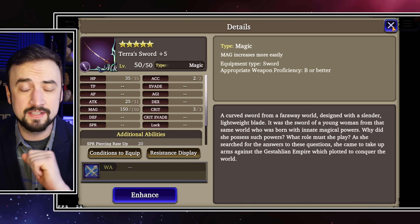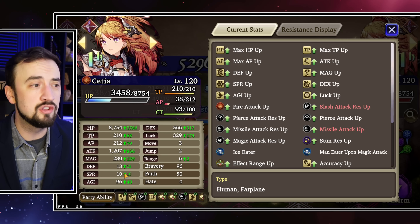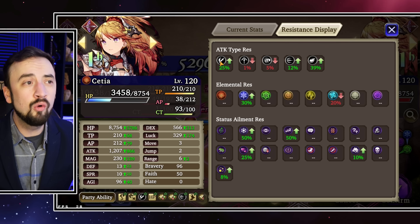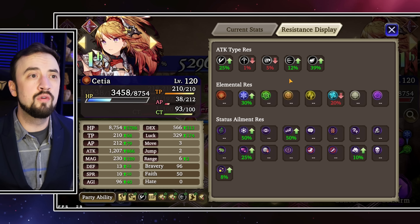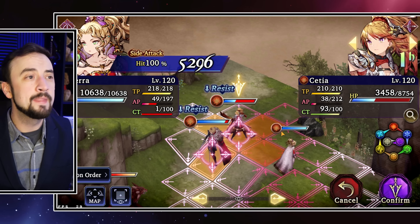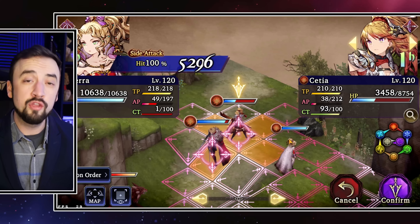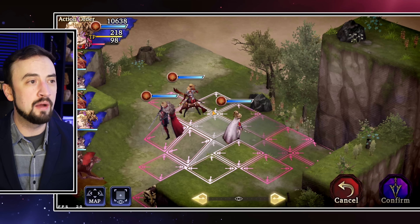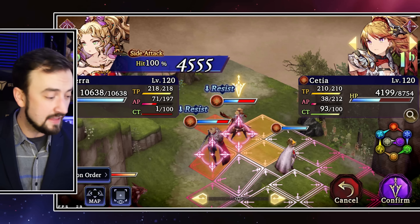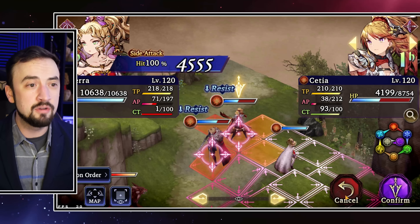Let's start by testing Terra's Sword on a low Spirit, low Slash Resist target in Setia. Looking at Setia's stats — she's only at 10 Spirit, which is really low, and she only has 25% Slash Resist. In a fully built out group, those are pretty low numbers. In this scenario, Terra's Limit Break is doing 5,296 damage with her Sword equipped, and her other main DPS move Meltdown Plus is doing 4,555.